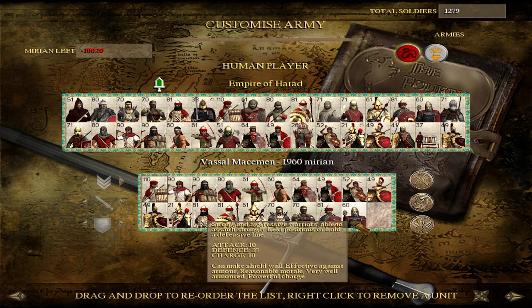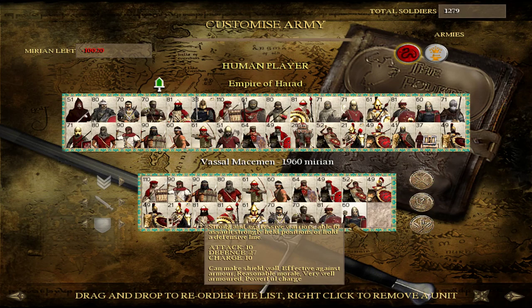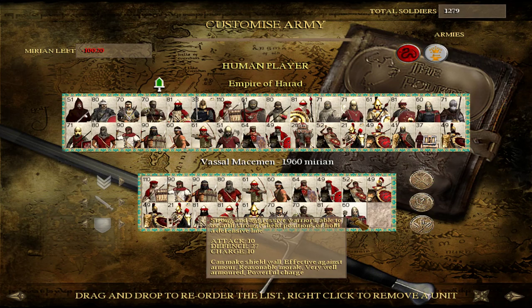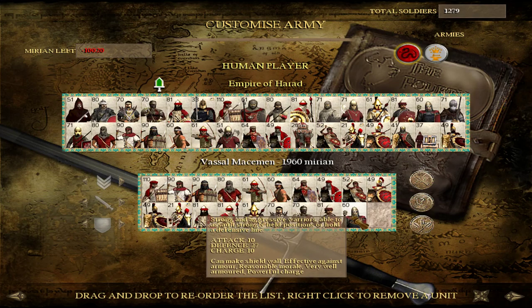Further afield, you'll find units like Vassal Mace Men, available in Mordor around the Sea of Nirn specifically. Another very similar strong armored Dunedainic type unit — these guys can actually make a shield wall, and their maces are effective against armor. Armor piercing is something that Harad does tend to lack, so this might be reason for you to conquer over into Nirn. Strategically, you're going to be finding a very open border to the east with Rune, but depending on how you go, it might be worth taking.